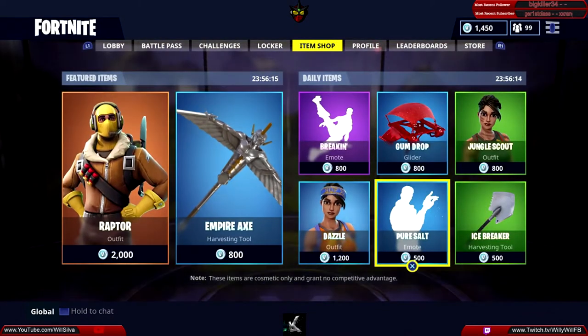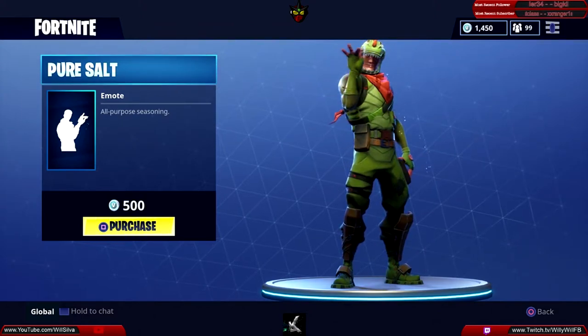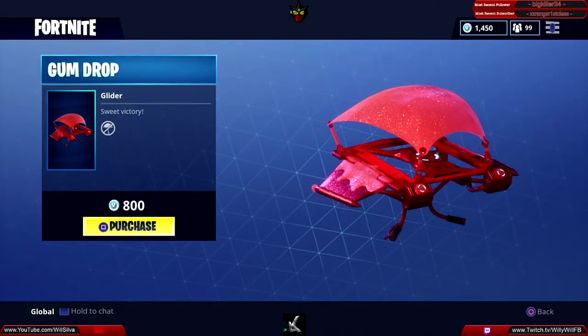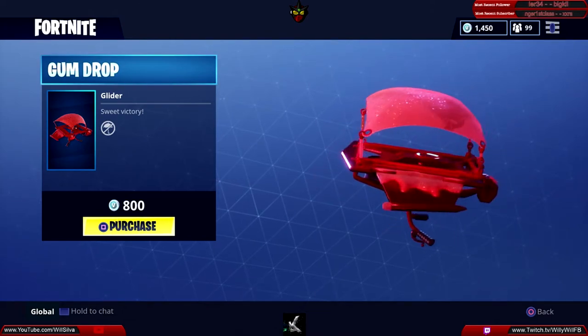We have the Pure Salt emote — this is going to cost you 500 V-Bucks. And for the glider, we have the Gumdrop, and this one is going to cost you 800 V-Bucks.